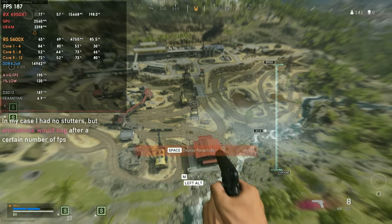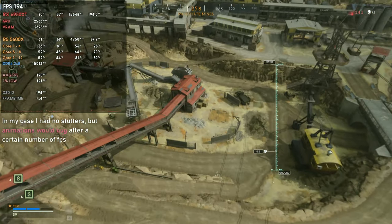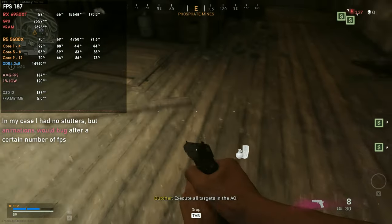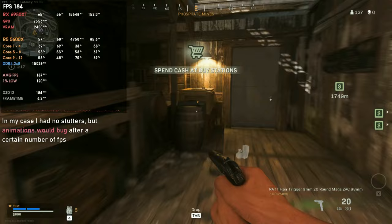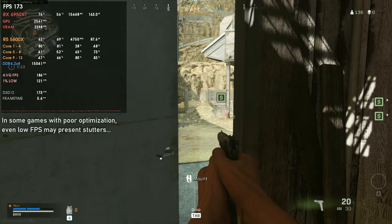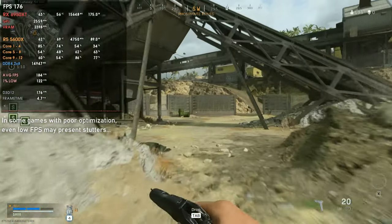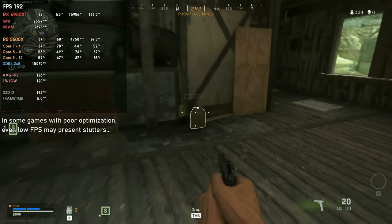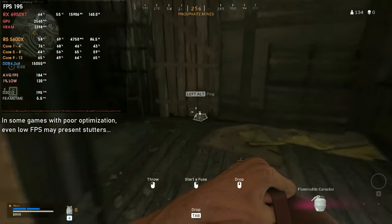The third and final cause is the game engine or game optimization. In some cases the engine is just not prepared to run at high FPS numbers. For example, Call of Duty Warzone — the engine is not prepared to run above around 180–200 FPS. Below that it's smooth 99% of the time, but once you go over 200 FPS the engine starts crackling. Even without classic stutters, animations become completely messed up, frame times spike, and the experience is really broken. Some engines simply don't handle high FPS well.